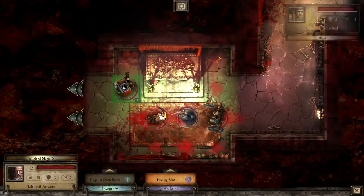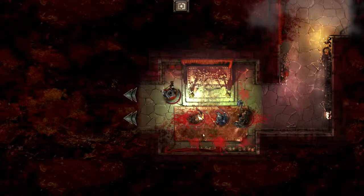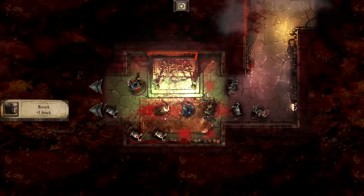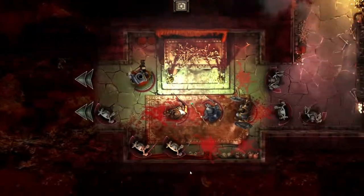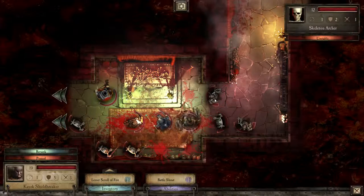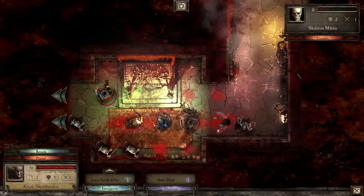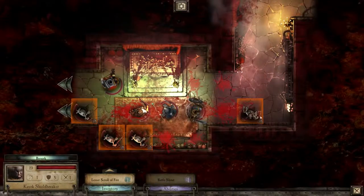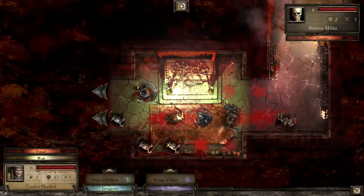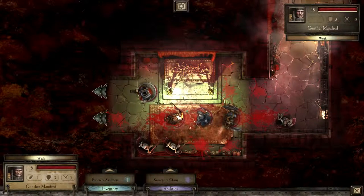Let's do some healing mist on the Priest, although he does heal himself slightly every turn which is nice. And there we go — skeletons! But luckily we do have the Witch Hunter with us, so I'm actually not afraid of Undead, because he is pretty much an Undead killing machine. He still has a shot at something, but let's try and kill the other things first. And I actually forgot to use Scorch of Chaos — might as well do it now. It's ignored, fair enough.